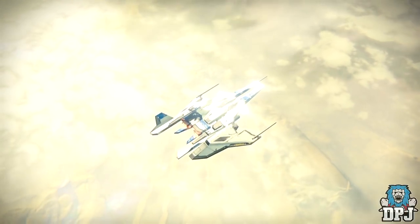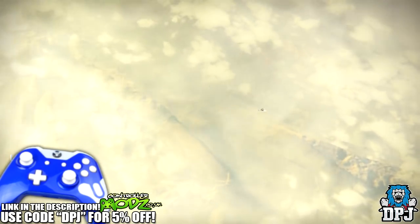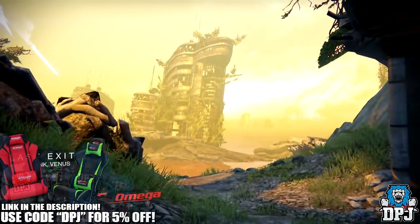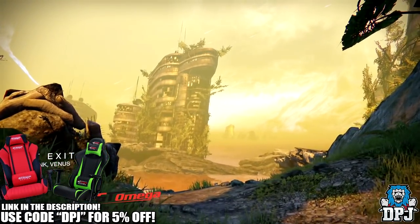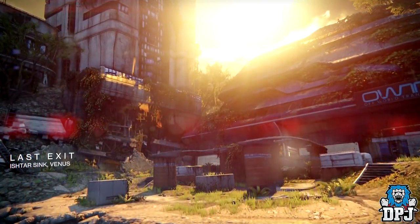What's going on guys, it's your boy DPJ here today with another Destiny video. Today I want to talk about the recent secret code announced to exist on the crucible map Last Exit. If you guys do enjoy the video, leaving a like at the end is very much appreciated — let's aim for 4,000 likes, that'd be absolutely amazing.